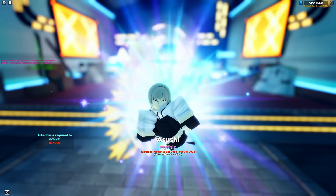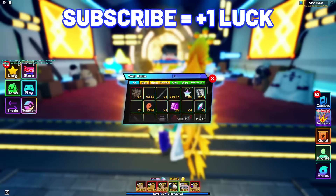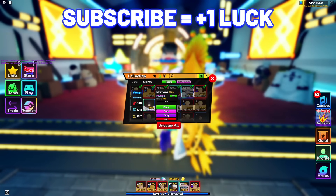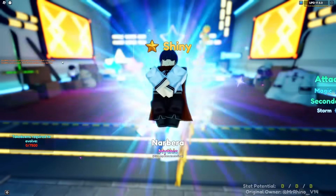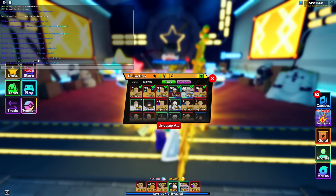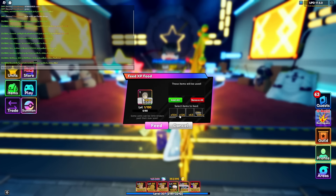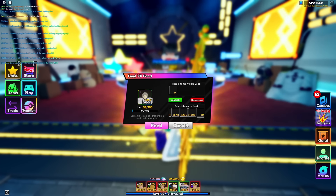What is up guys, so I just pulled Asushi, which is one of the newest units added in this update 17.5. I even pulled the shiny Narbera as well — this is crazy! So Asushi is one of the newest units added in this update 17.5.